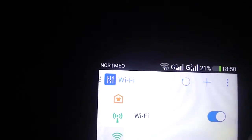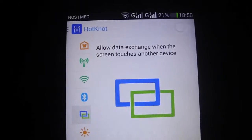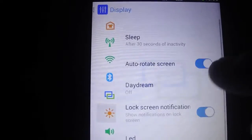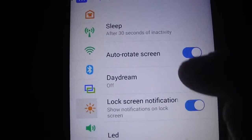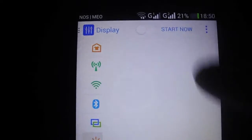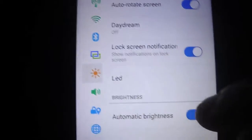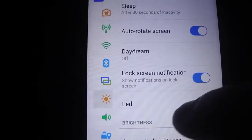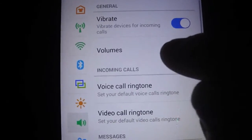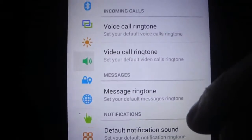The Wi-Fi is working, the Bluetooth also. Hotspot — I don't know if it works, I don't have another device to test, but I imagine no. You have Daydream — turn it off to save battery. The automatic brightness is working fine, I've tested a bit. The sound — you have an enhancer, you have the volume there, so it's working fine.